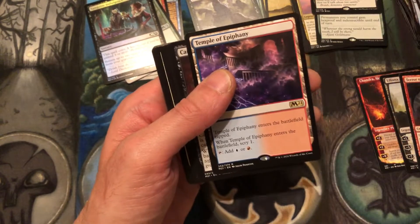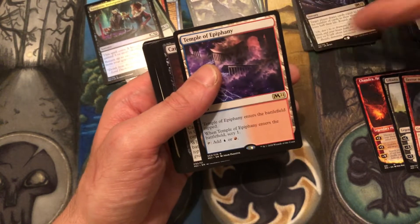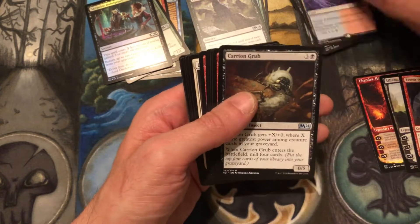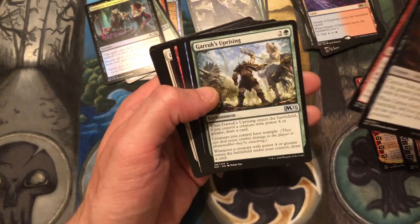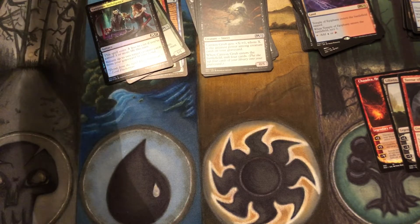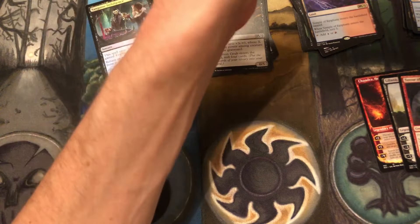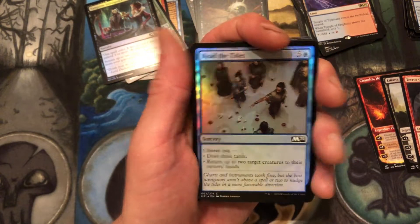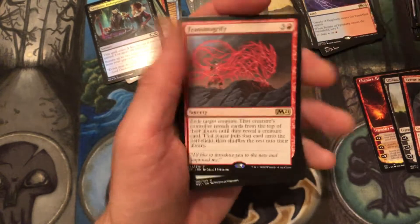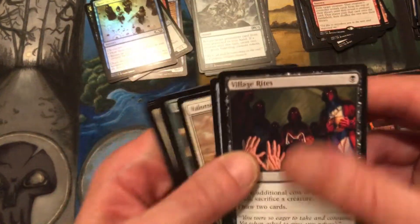Dismal Backwater and we have a Temple of Epiphany — nothing exciting there. Still standing at three mythics. We have Carrion Grub, Heartfire Immolator, and Garruk's Uprising. I think 36 packs getting six mythics — you're sitting pretty. That sounds about right, one in six packs. Another cat token, island, foil Read the Tides, and Transmogrify as our rare.